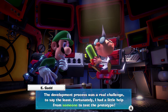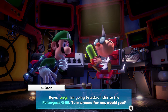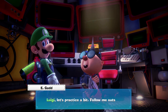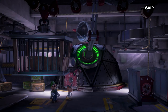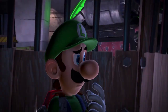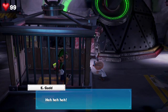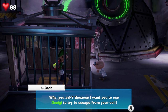The development was a real challenge, but Egad had a little help from someone to test the prototype. Gooigi can slip through tight vents like grates because his body is made of goo. Gooigi has only 25 health though, which is a bit of a bummer. He moves in basically the same ways as Luigi but can go through cages because he's made of goo. Press right stick to recall him, press right stick twice. You can switch between them using the right stick.